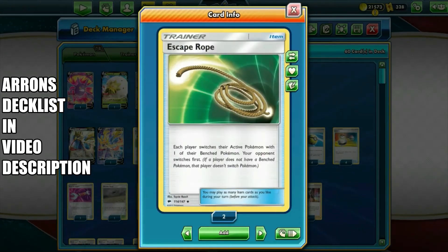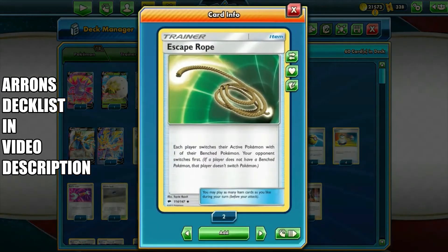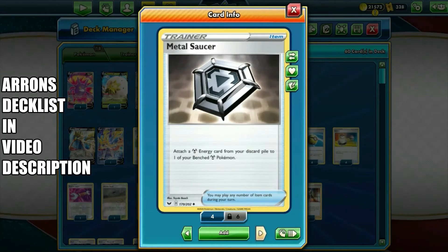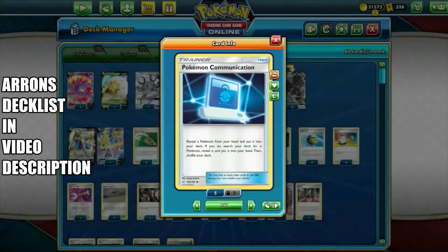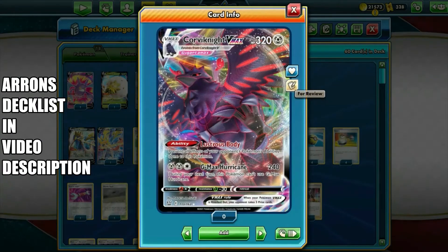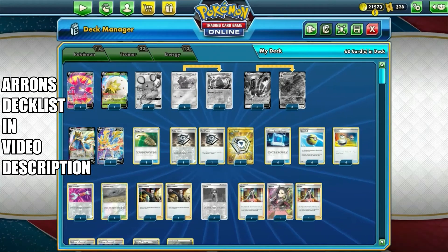Escape Rope came out with Battle Styles as a reprint from an older set. Escape Rope has each player switch their active Pokémon with one of their benched Pokémon — your opponent switches first, putting them on the spot. There are two copies of Escape Rope. Metal Saucer has three copies: it attaches a Metal energy from your discard pile to one of your benched Pokémon, so you are recycling your Metal energy with nothing going to waste. There are four copies of Pokémon Communication to grab Corviknight, Bronzong, or any support Pokémon including Zacian V.